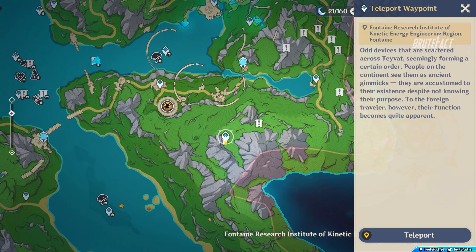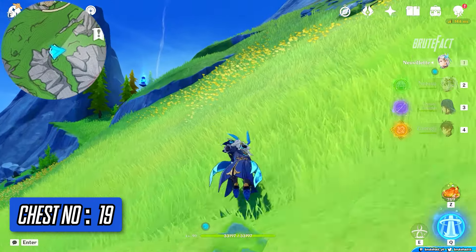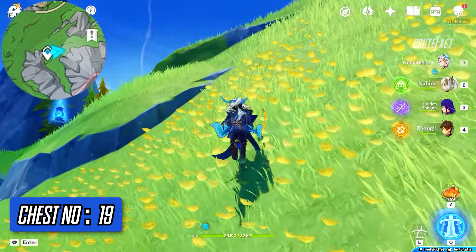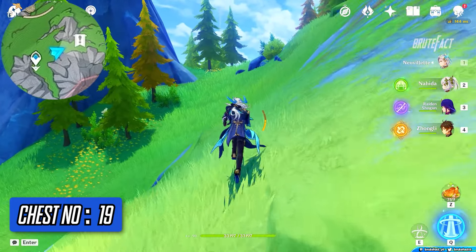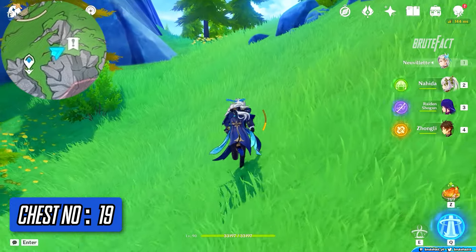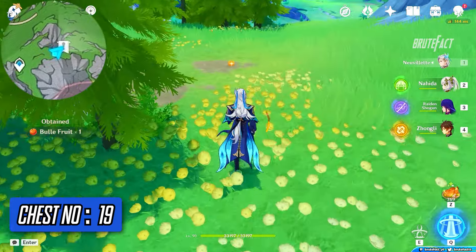Teleport to the bottom waypoint of Fontaine Research Institute. Turn right and follow the road. Pick up the Buell Fruits and the chest will spawn.